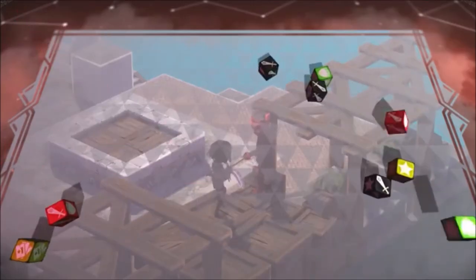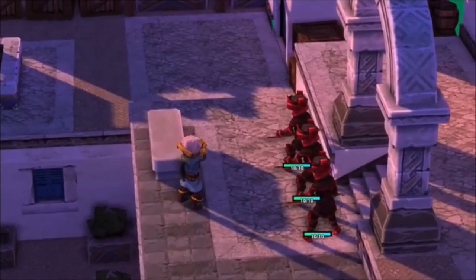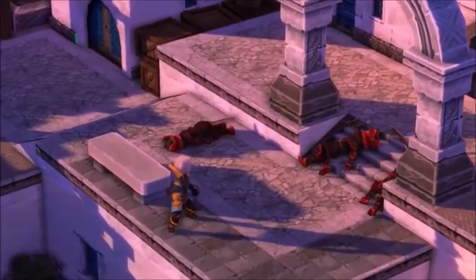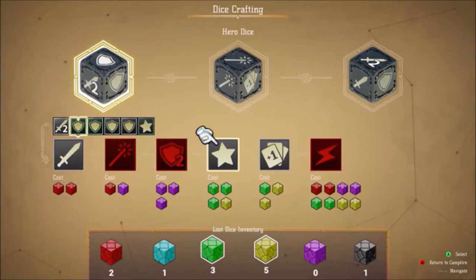Dice have symbols on them. They can make an attack stronger or trigger a special effect on a card. These outcomes you'll be able to customize outside of battle by changing the dice you have equipped on your character.